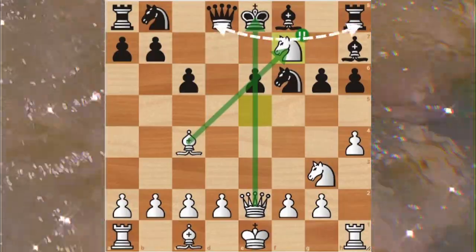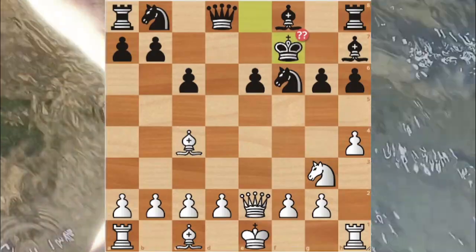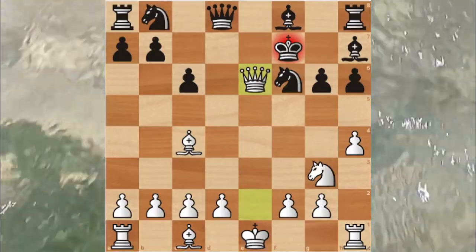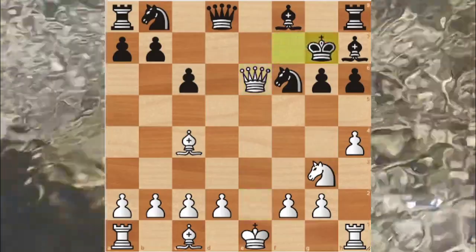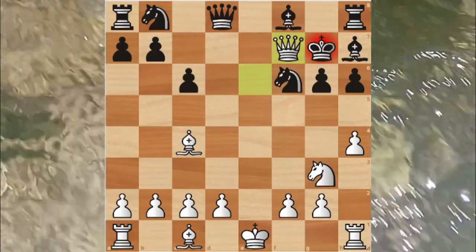In order not to lose material, black took the knight with their king — but again, it was a blunder. White then wins in two moves: white moves e6, black moves g7, and then the queen gives checkmate on f7. And it is over — white won.